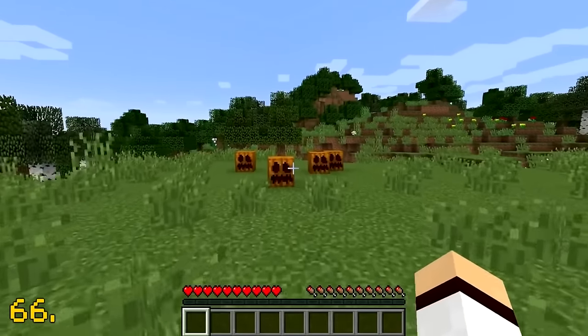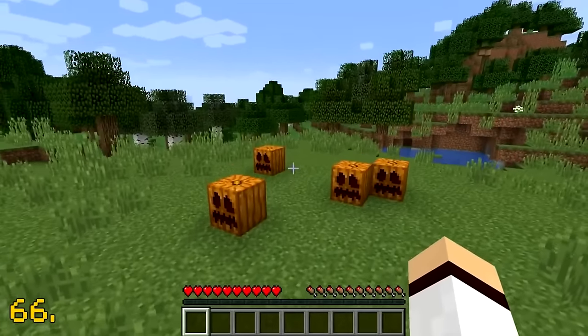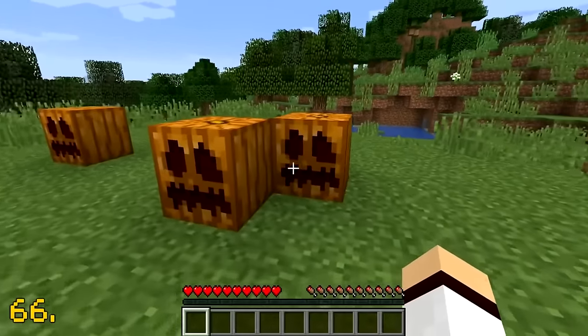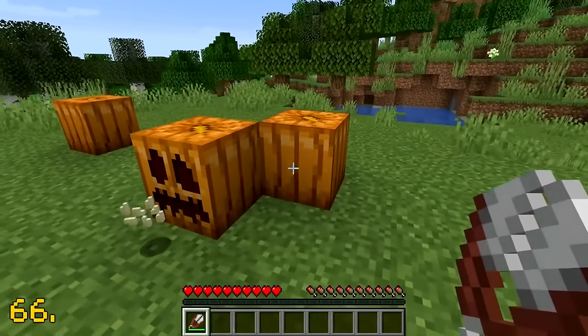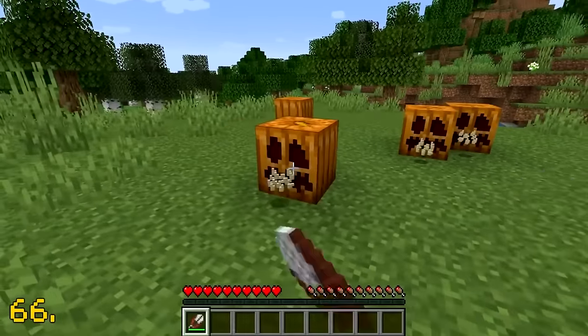Back in the earlier days of Minecraft, pumpkins used to naturally spawn with their face already carved. In Minecraft today, you instead have to carve your own pumpkin face with shears.